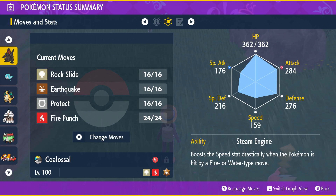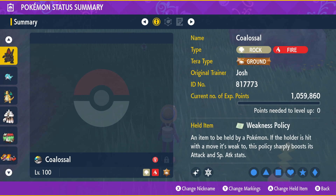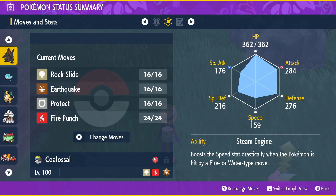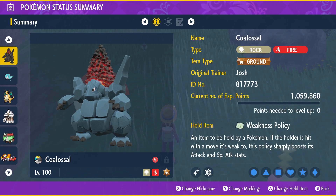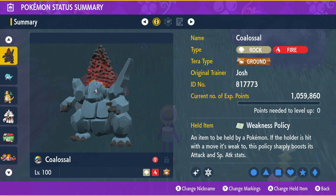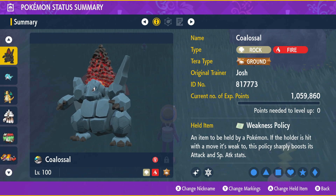Times that by four and that's Colossal's Speed stat after Steam Engine procs. We have Palafin with Choice Scarf - we're going to use Flip Turn into Colossal. Colossal has Weakness Policy, getting plus two Attack and plus two Special Attack, though Special Attack is irrelevant since we built it purely for physical attack and speed. You've probably faced this in PvP - it's very strong.